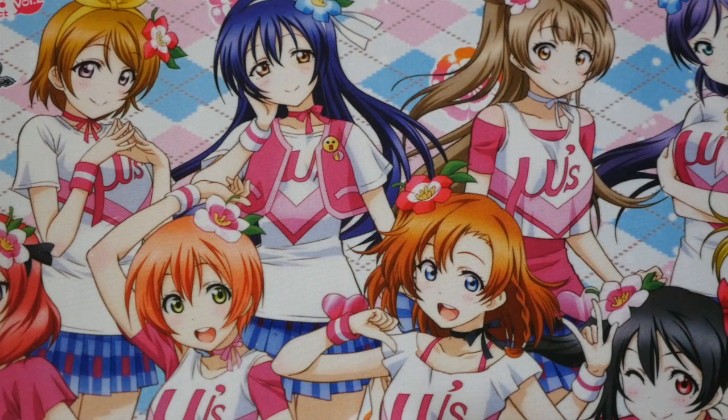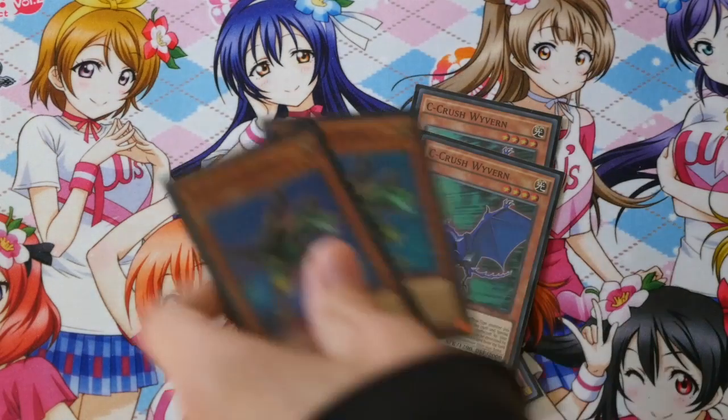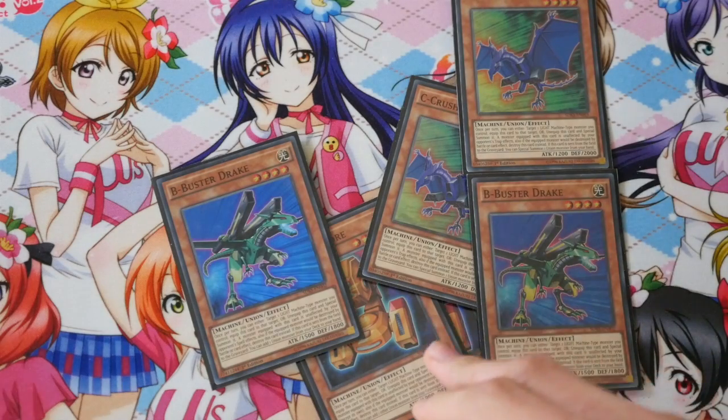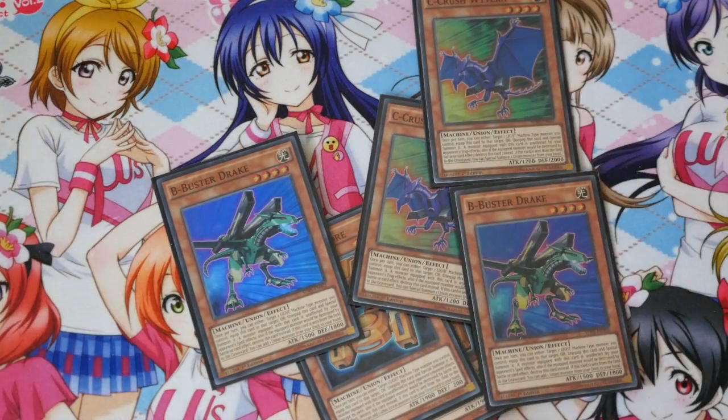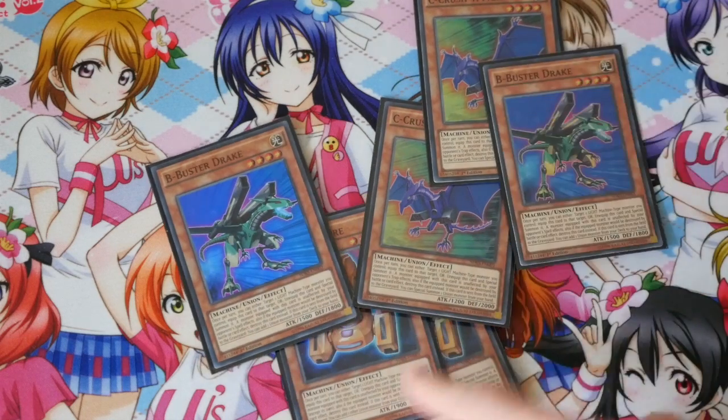It should also be mentioned that there was another regional where somebody played basically this, but this is more updated to the next ban list that's coming out. So you got two of each ABC — the reason for only two and not three is because it bricks too much if you draw them. You mainly want to draw Union Hangar. Your normal summon equips to it with Union Hangar, and then if you have another monster on the field, you overlay them, then search with this going to grave to get this, then you can pendulum summon it to get your Buster.